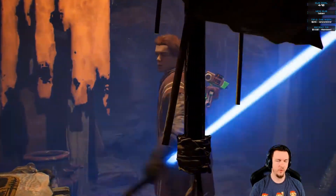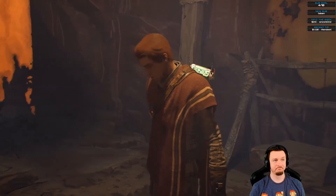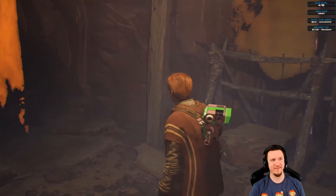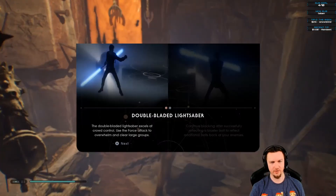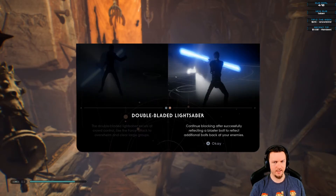Oh what — hold on. Double-bladed lightsaber! The double-bladed lightsaber excels at crowd control — use the force attack to overwhelm and clear large groups. Continue blocking after successfully reflecting a blaster bolt to reflect additional bolts back at your enemy. That is so much stronger!